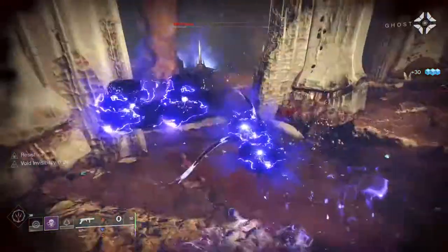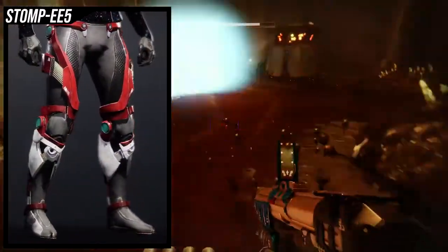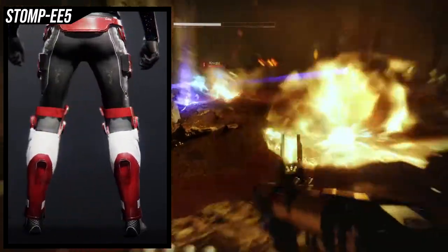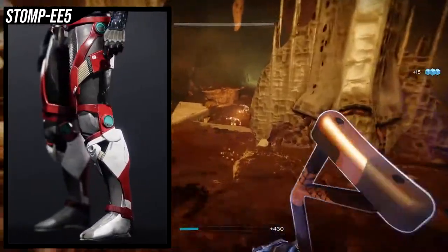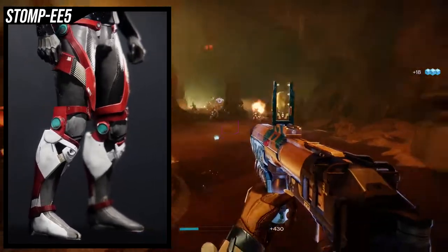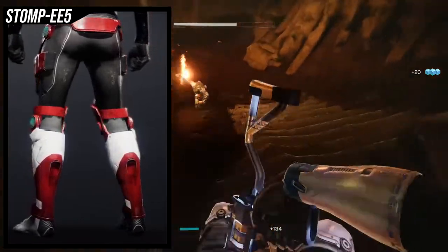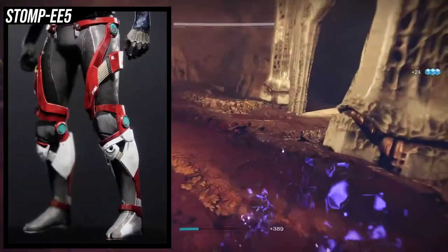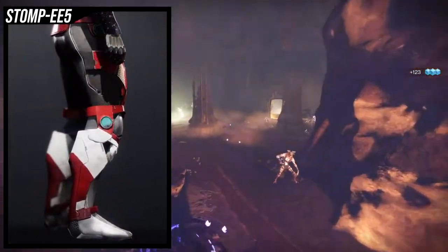The first thing we're going to be looking at for the Stompies is just how clean it looks. Personally, I've been one of the biggest fans of the Stompies' looks since Vanilla Destiny 2. I think it just looks beautiful. The thing you have to note though is the Stompies is very skinny, so you're going to want to stay away from bulky armor sets. Big plates may or may not go well with it. Stick with slim looking armor pieces.